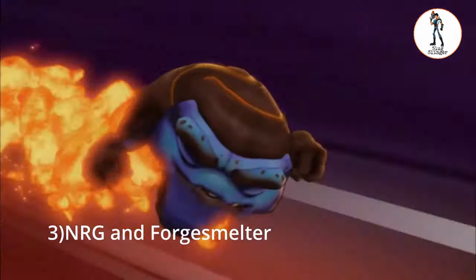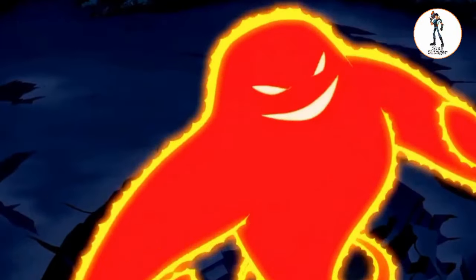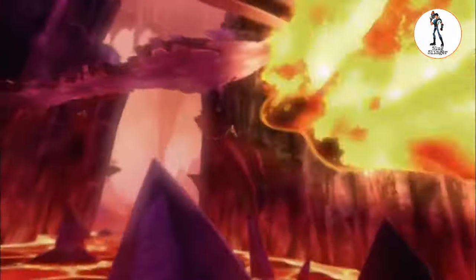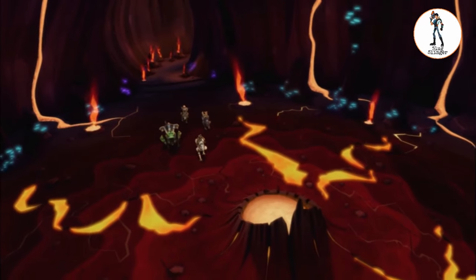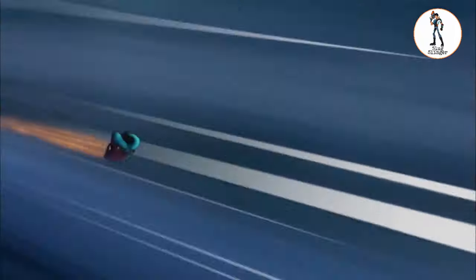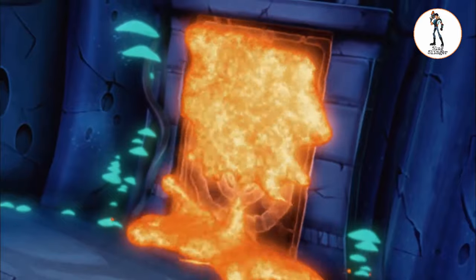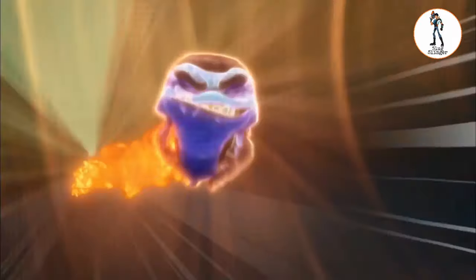Number 3: NRG and Forgesmelter. NRG is literally an energy being inside a metallic suit. He is so hot and can melt things easily. We have many fire slugs, but I think the only slug that can match this kind of heat is a Forgesmelter slug. Forgesmelter slugs are extremely rare and live around volcanoes and hot lava. We saw things like chains, treasure, and gates in the episode 'Keys to the Kingdom,' which are covered in Sil Smith and can be opened only by a Forgesmelter slug. Sil Smith is also an attack by a Forgesmelter slug. I think the heat and powers of NRG match with a Forgesmelter slug.